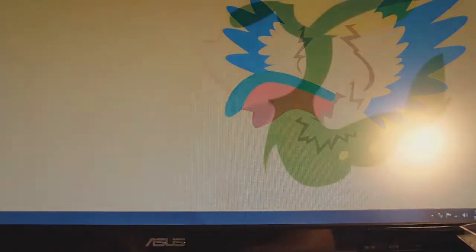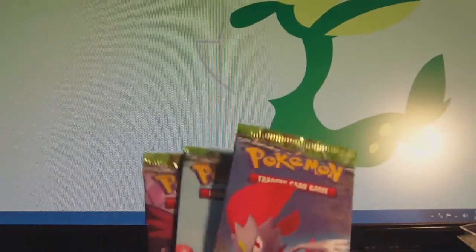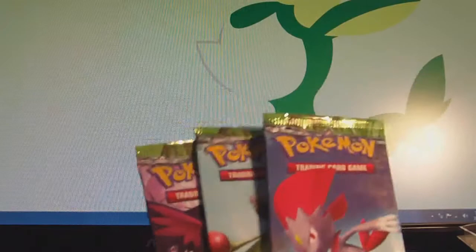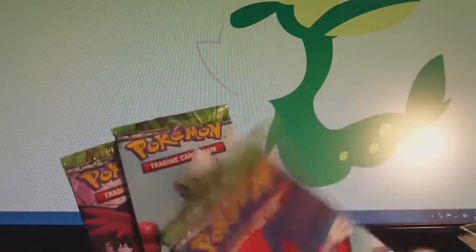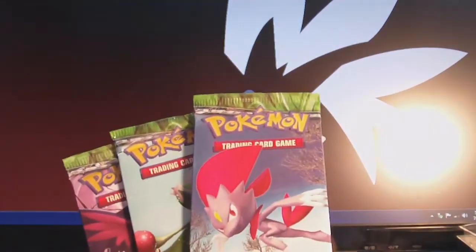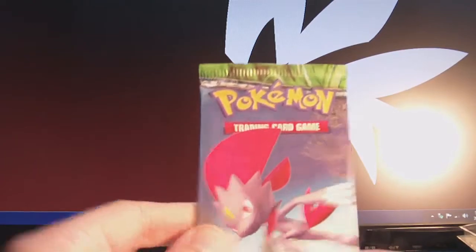Next pack — we have the three Secret Wonders. I know Honchkrow; I forget the other two. Roserade? Or Rosalia? I can't remember. And Weavile. There we go. We'll start with Weavile.